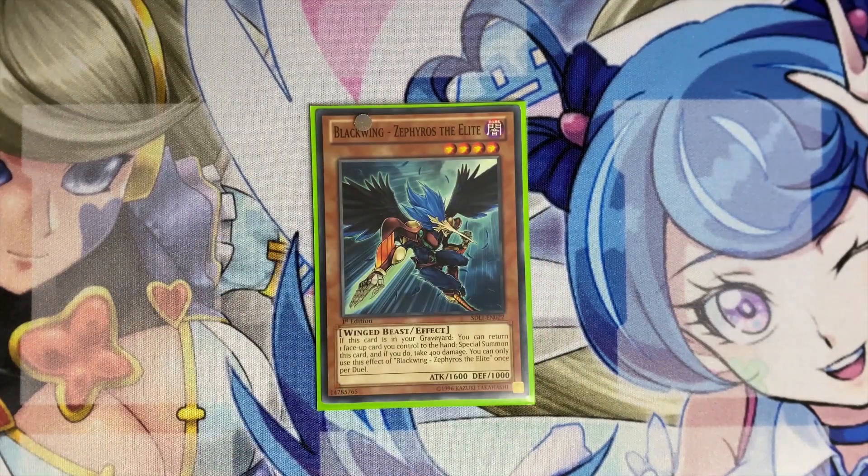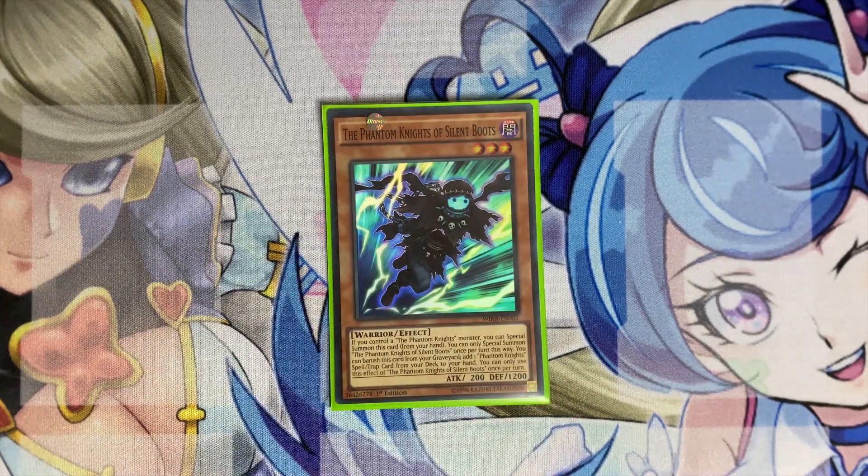One copy of Zephyros — a really good card because you can put it down with Wise Tricks. You have Raid Raptor's Nest as a continuous spell, so you can get a free special summon from the grave with Zephyros by bouncing it. The continuous spell is a hard once-per-turn so you won't get to search twice, but in pretty much any wing-beast deck Zephyros belongs here. One copy of Silent Boots, because with Bardis in the deck — in any dark deck that doesn't restrict itself to a specific archetype — you can summon Bardis and it searches you a lot of stuff, including the new rank-up.